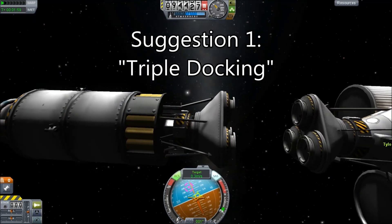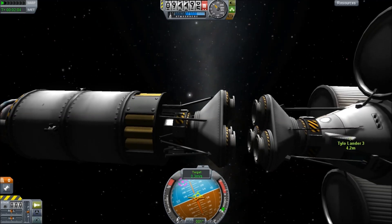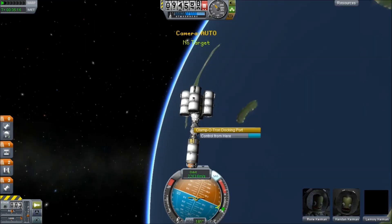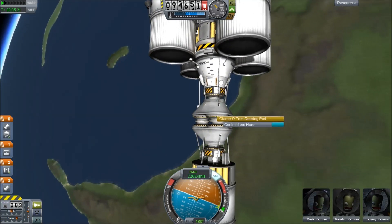Triple docking is a technique to increase the strength of docking ports, the idea being that the game does let multiple docking ports align and connect at the same time if they all connect. So here we are using a tricoupler to connect two spacecraft, both with very large engines.